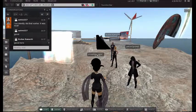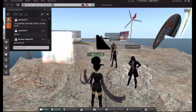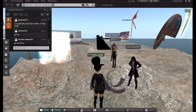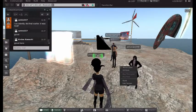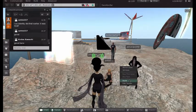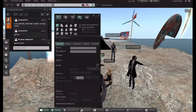Now let's test if we can actually build. Command-click or right-click on the land right underneath you or in front of you, and you should get a shortcut menu that says 'Build' at the bottom. When you click on Build, you should get a build window with different shapes in it.